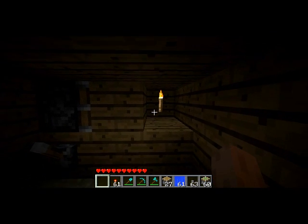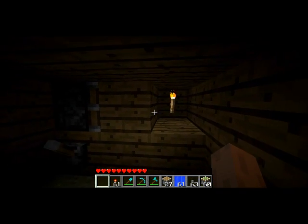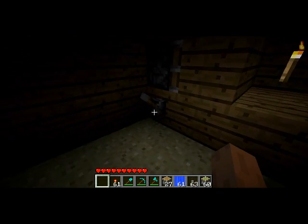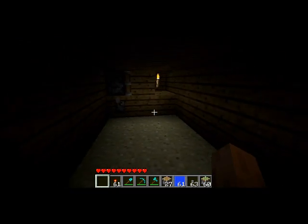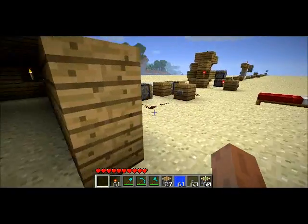First, let me show you lighting. We have a piston holding a block in front of a torch. As we move the piston, the torch light gets through, and you can see it clearly changes the lighting, so variable lighting is going to work.